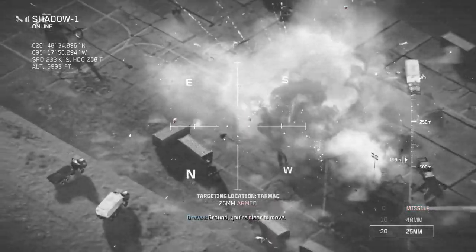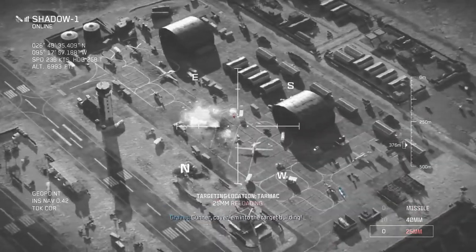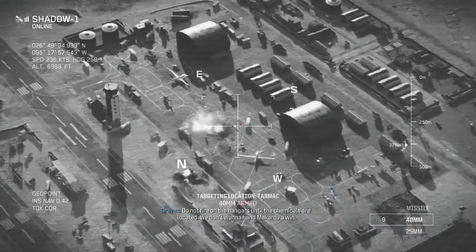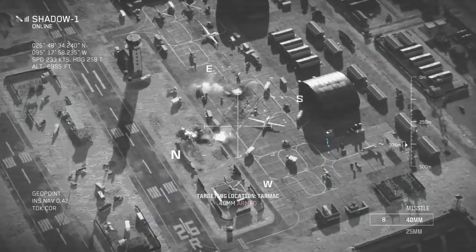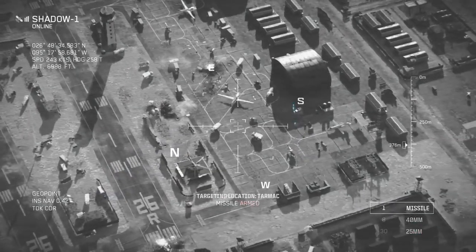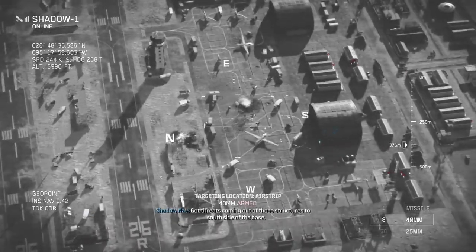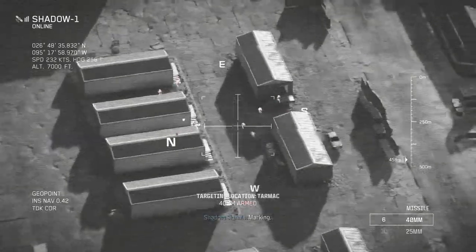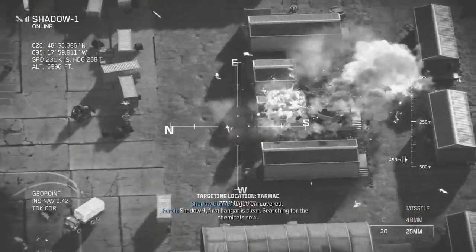Ground, you're clear to move. Copy — ground team is pushing to hangar one. Gunner, cover them into the target building. Do not fire on the hangars until the chemicals are located. We're gonna hand Makarov a whiff. Ground team's reached hangar one. Move internal. Got threats coming out of structures on the south side of the base — marking. Gunner, do not let enemy get near that hangar. Searching for the chemicals. Copy that.